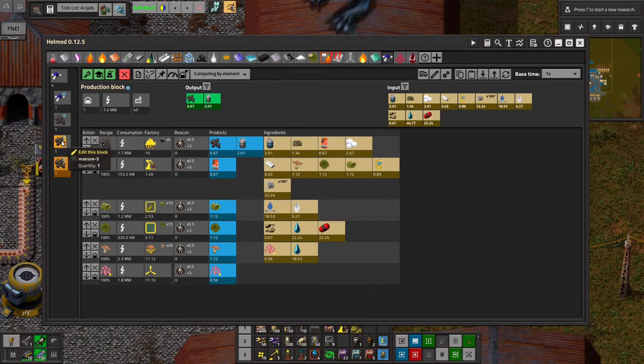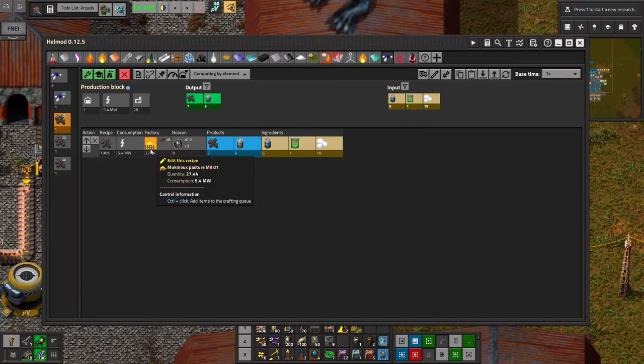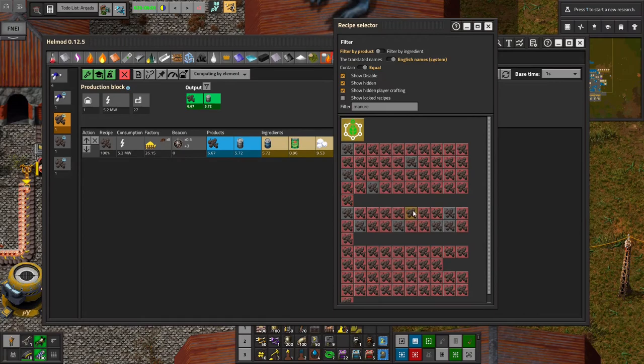I'm honestly not sure. I guess this one requires plastic and starch, whereas this one doesn't. So I'd say maybe the Ulrichs are a little bit easier to go with. So I might actually make manure with Ulrichs. But I also believe that Mukmu, if I'm pronouncing that correctly, I thought they might be the best way to make manure. But as I plugged in this recipe, it felt like that was a higher amount of corrals or pastures. So let's check one more time.